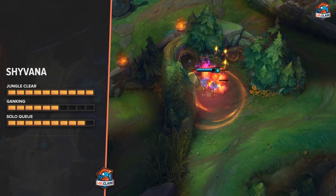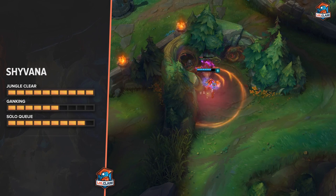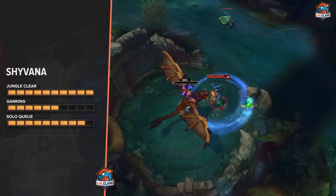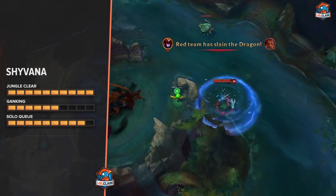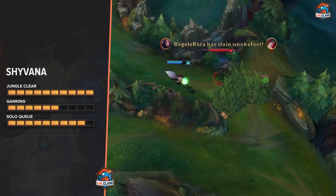I'd give her a 10 for clear speed because I think she's probably one of the fastest clearers. Her ganks are fine — I'd give her a 6, because normally when you're ahead and you have a red buff and you go chilling smite on her, you can catch up to people and actually catch people off guard.